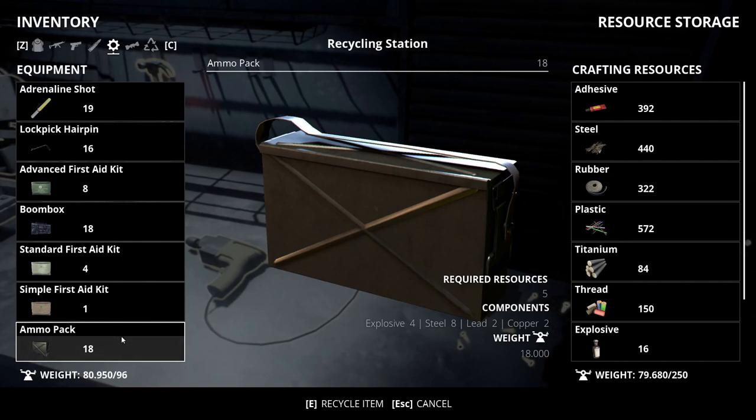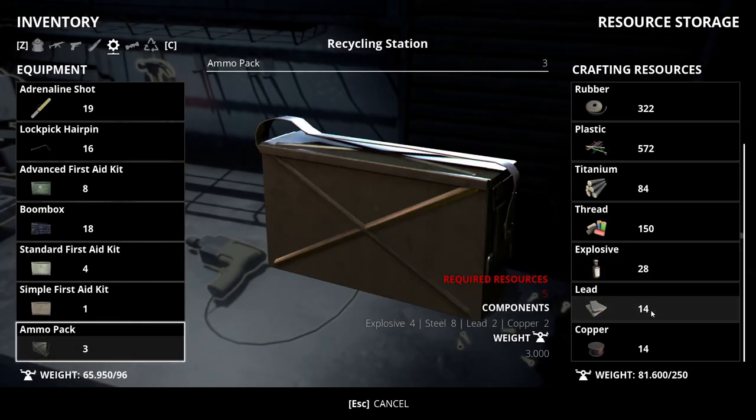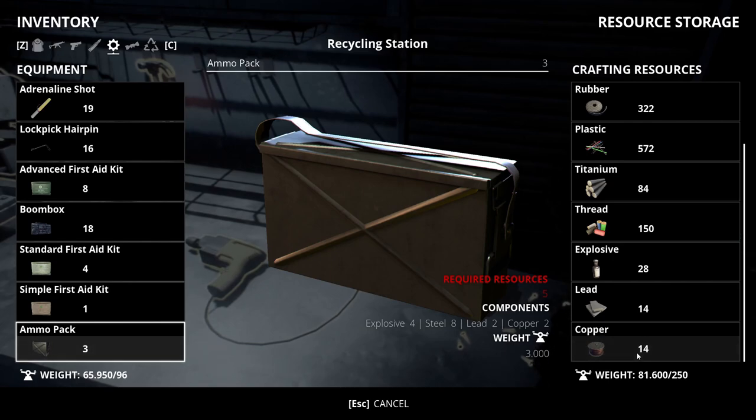Let's recycle the next batch of ammo packs in the recycling station. We're up to 28 lead, 14 copper, and 14 explosive. These resources come slowly, but recycling ammo packs gets you all three simultaneously — sacrifice the ammo packs and you'll get yourself tons of lead, copper, and explosive.